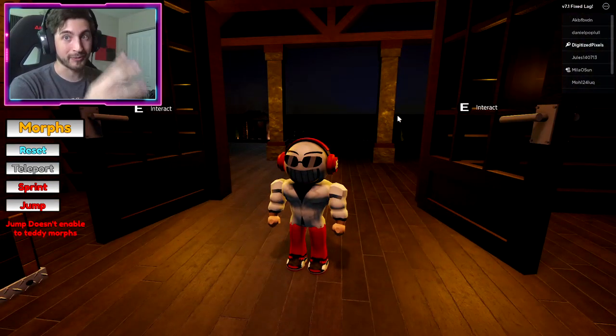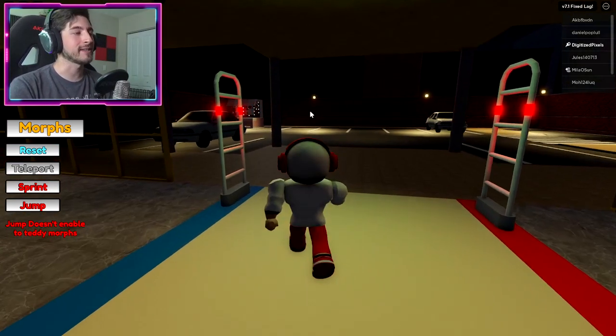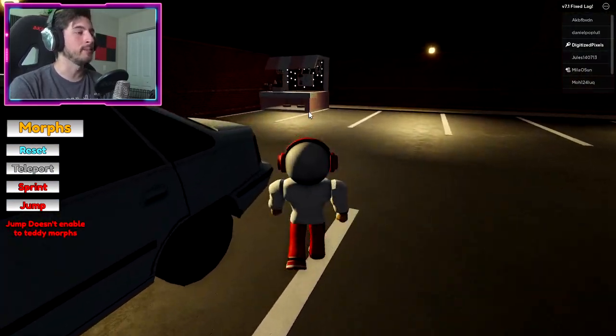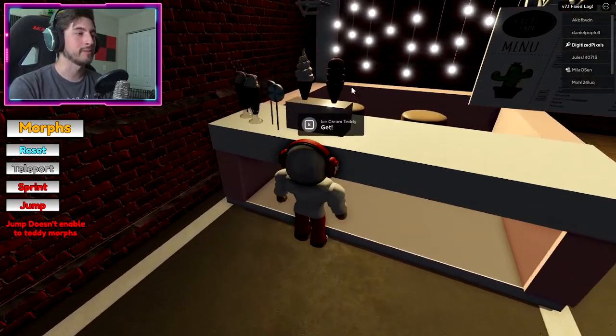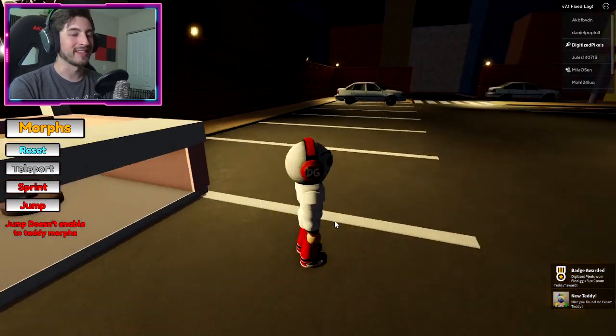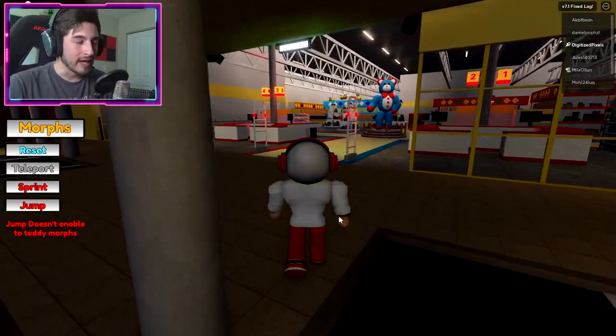The next three are going to be at Chapter 3, so go ahead and teleport to Chapter 3. Boom! First one is going to be Ice Cream — because I like ice cream! Go over here to the ice cream stand, interact with it, and there you go — you will get the Ice Cream teddy.